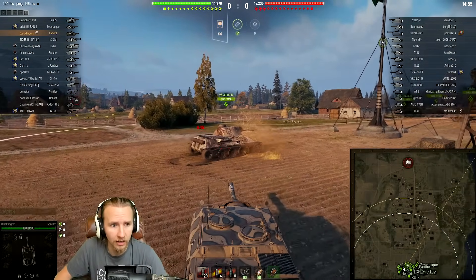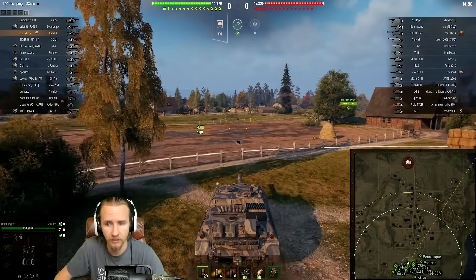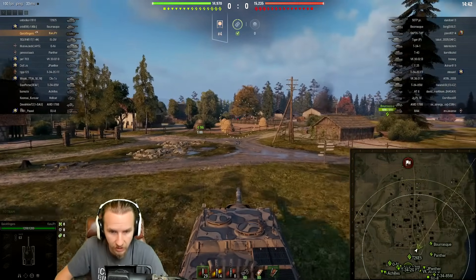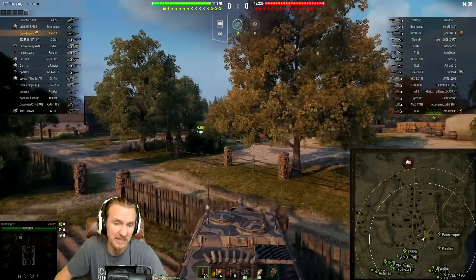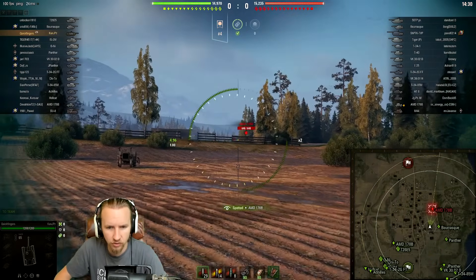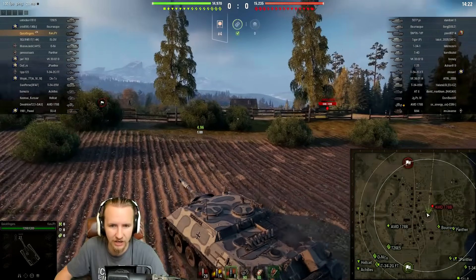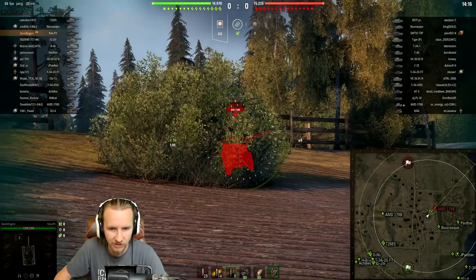I'm playing in a very fast German tank destroyer, and I'm going to try and get forwards, get my ridge line work going, and play like a proficient scout. I might even be able to bully people on a ridge line. This tank actually has a fairly okay 1,200 hit points, which is not the worst thing at tier 8 — a lot of tier 8 TDs back in the day had more like 1,000 hit points.